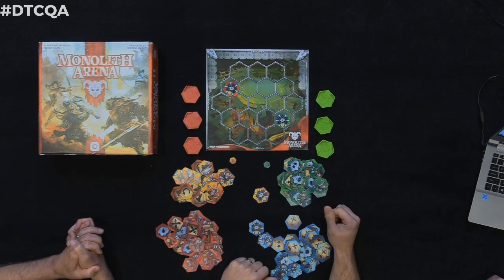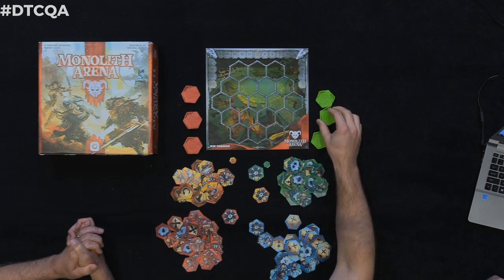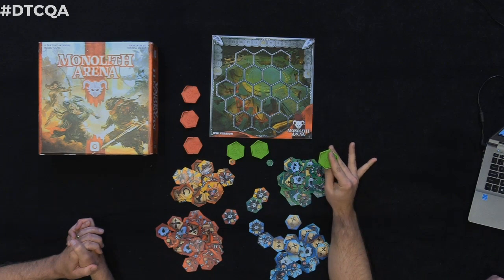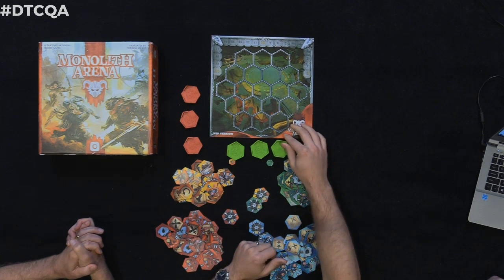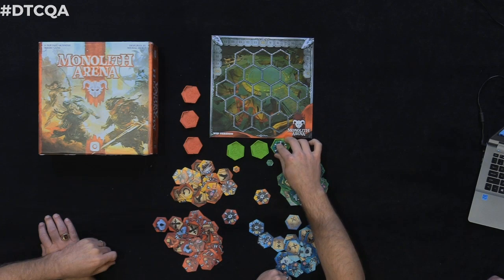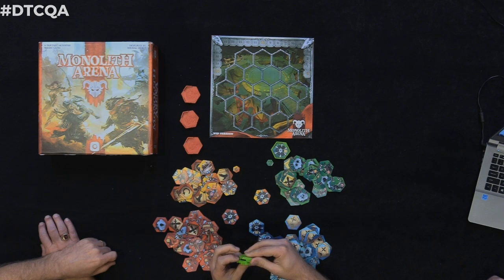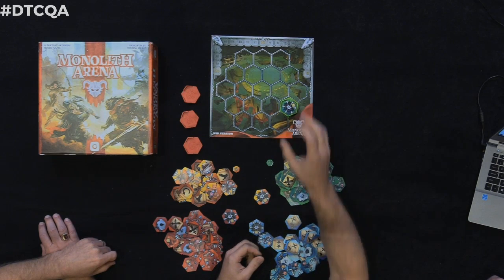So you can still play it the original way with all the new abilities and things to work with. But we also now have the monolith game mode, which is extremely cool. What happens is you have your monolith — this is an advanced pre-production prototype — and you insert your banner, then before the start of the game you choose units or runes to insert into your monolith, stack them secretly, and place it on the board underneath your banner.